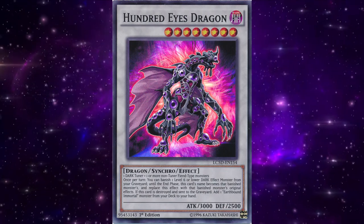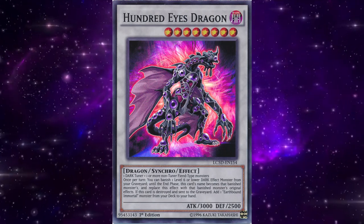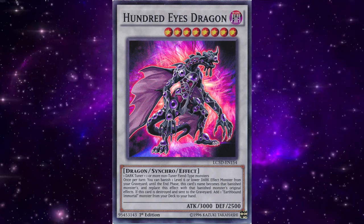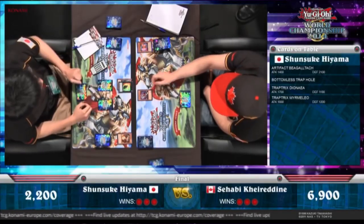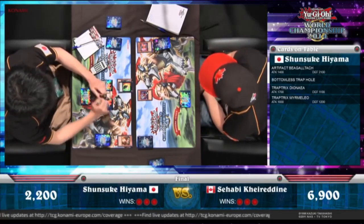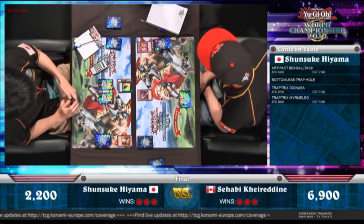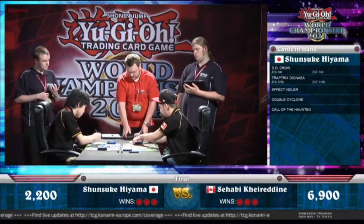They'd get a second shot in the metagame with the Xyz mechanic. They were able to use Xyz like Leviair the Sea Dragon to summon a banished Stygian Street Patrol to help summon Infernity Archfiend for more searching in the synchro variant, but eventually the archetype would steer away from synchros to focus purely on Xyz. With the Xyz mechanic debuting to the game in 2011, Infernity were eventually able to use it to find a second lease on life in the meta, though it took a little bit as the archetype needed the Xyz pool to expand. While it wasn't until 2013 when this variant showed up, the dominance of Spellbooks and Dragon Rulers at the time made the version have to wait until 2014 to become one of the best decks.